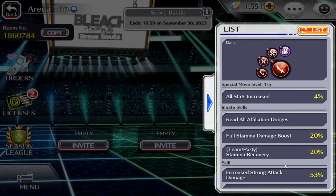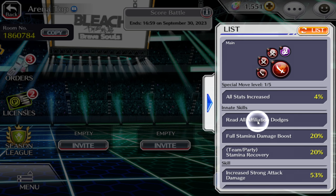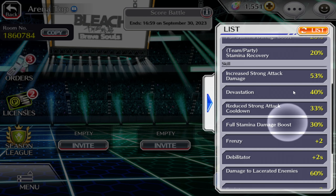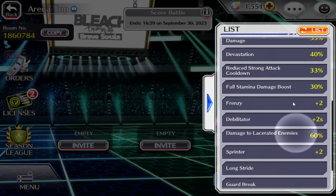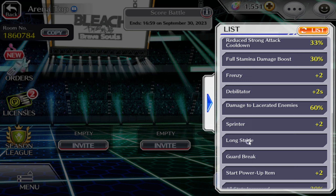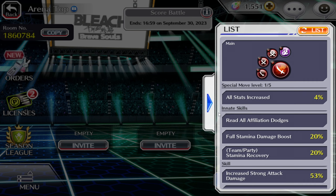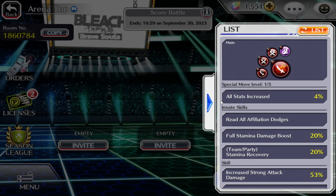What does Zomari have? He has team party recovery which is only in PvE. He has full evasion dodges, which is important in arena because there are a lot of characters that can dodge your abilities and damage. He has full stamina 20 base and full stamina 30 for the link. Damage to the lacerated is never gonna activate — you're never gonna see that 60 damage. Sprinter plus two and long stride are built in by base, which is really nice. Guard break — not that important for an SP unit, but nice in this case. He doesn't have Havoc though, which is problematic if you want to use him in PvE content; in arena it's perfectly fine.